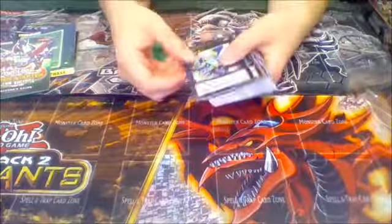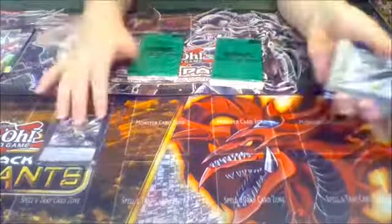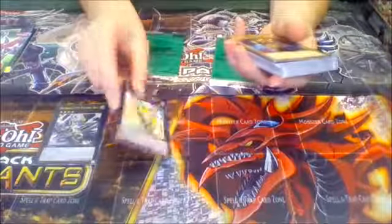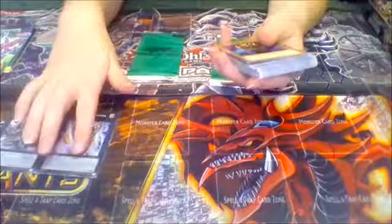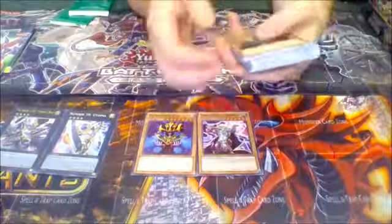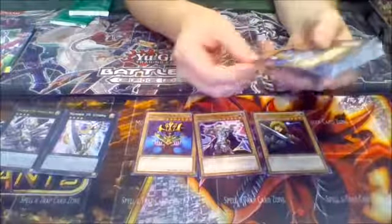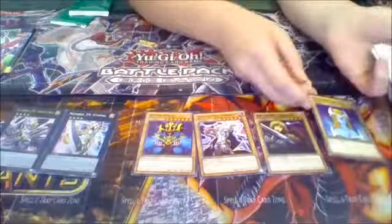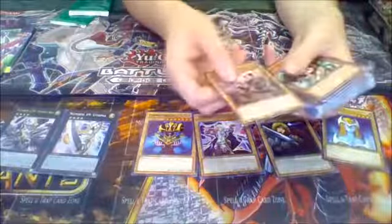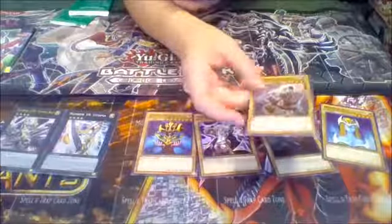We have a Number C39 Utopia Ray, a Number 39 Utopia R-Zs, a Cosmo Queen, Trance the Magic Swordsman, Neo the Magic Swordsman, Mystical Elf, and Chamberlain of the Sixth Samurai — not entirely sure why they put this in this deck, considering it's a Six Samurai card.